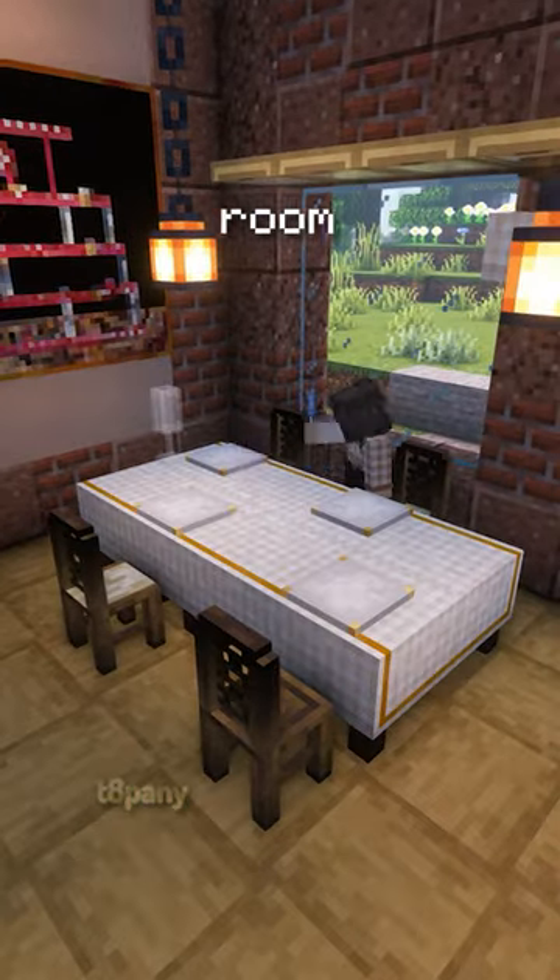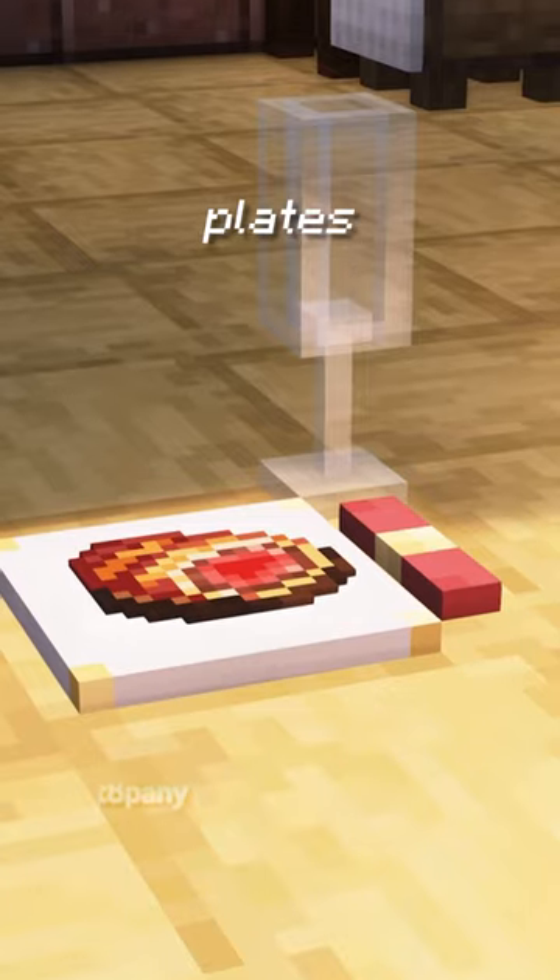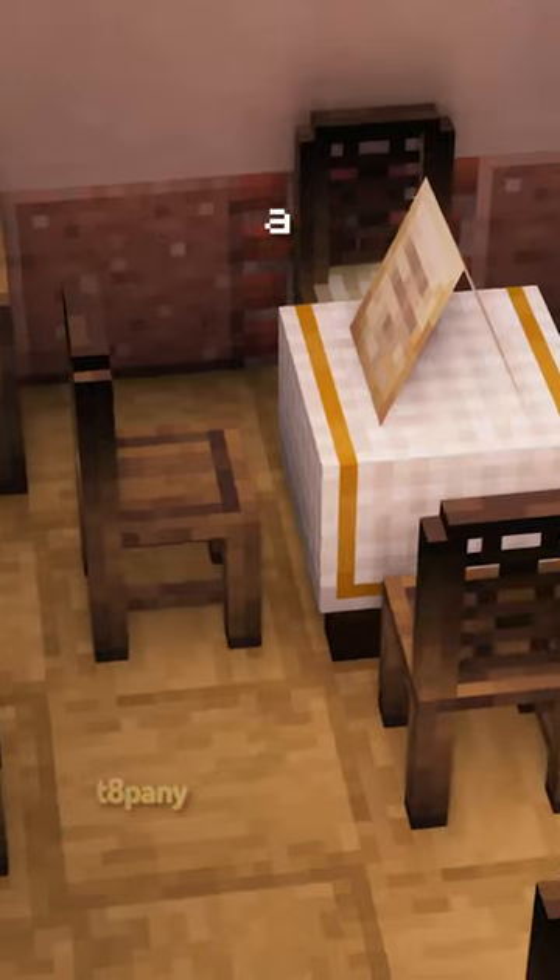Besides cooking, players can set up the room with tons of new decoration blocks. The mod includes sofas, tables, plates, and other pieces to set the mood, similar to what you would get in a restaurant.